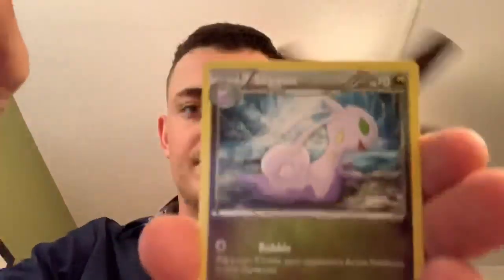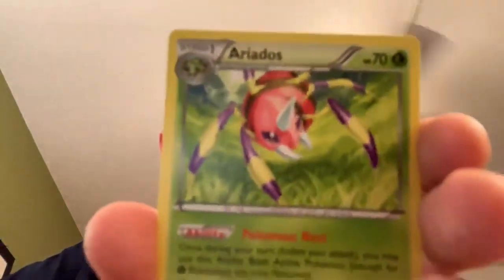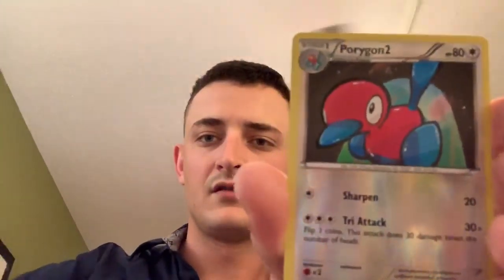How about Ancient Origins? There you go — code card. Three card trick for X and Y. Here we go — you got Sliggoo, you got Tyranitar Spirit Link, Aerodactyl, Aerodactyl, in Camerupt, Relicanth, Meowth — Eevee reverse, Porygon 2 and Metagross non-holographic rare.